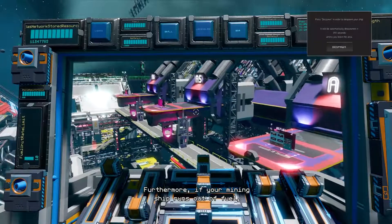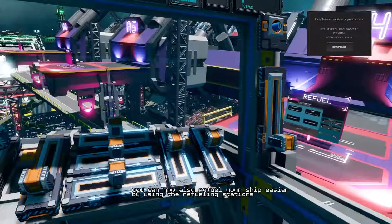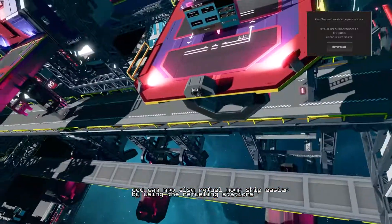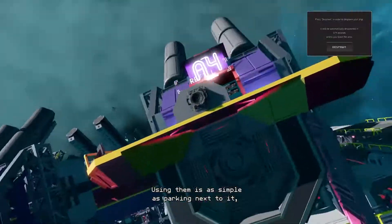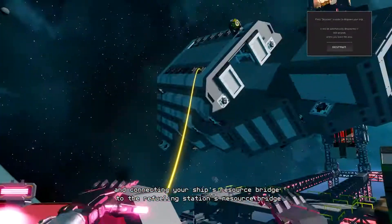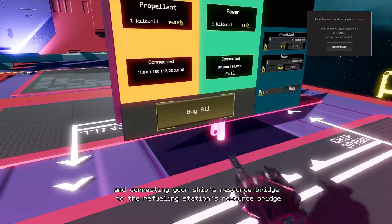Furthermore, if your mining ship runs out of fuel, you can now also refuel your ship more easily by using the refueling stations. Using them is as simple as parking next to it and connecting your ship's resource bridge to the refueling station's resource bridge.